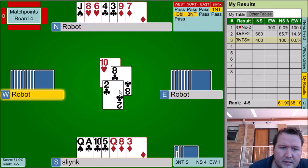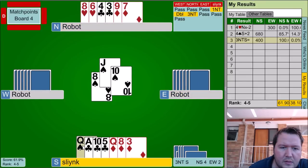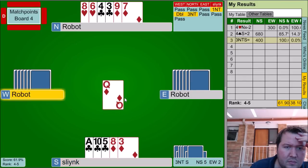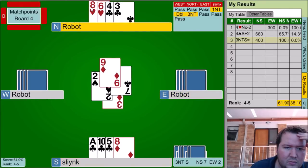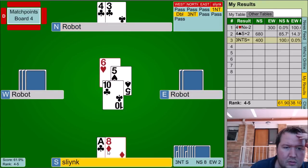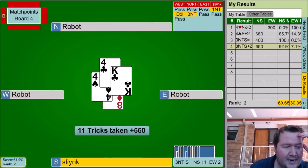Ten of hearts — get rid of a club. I haven't seen the seven of hearts. I might have had the seven of hearts in my hand. That heart's all good — I had the seven of hearts. I should have paid more attention to that. 92%, feeling a bit sloppy at the moment. Three no plus two.